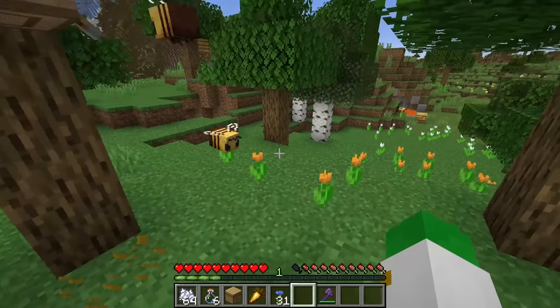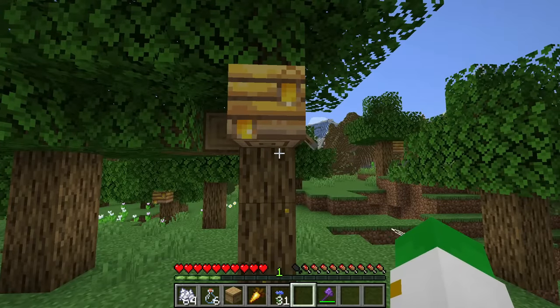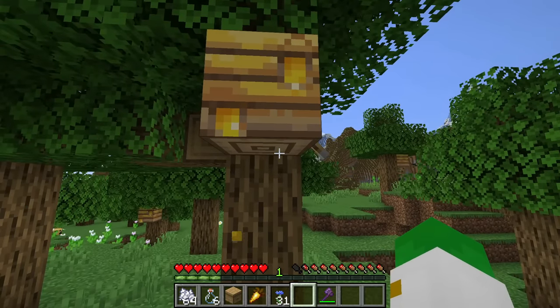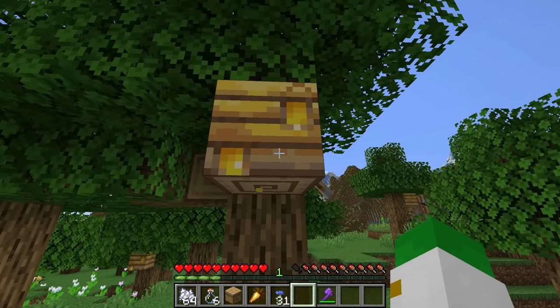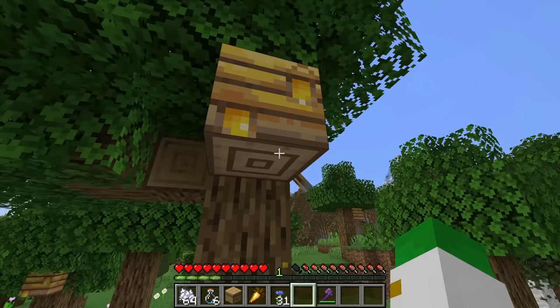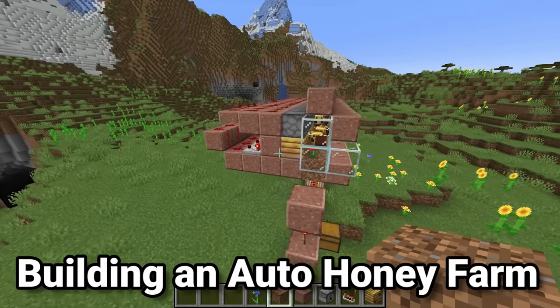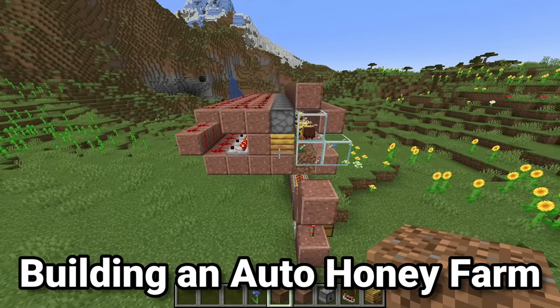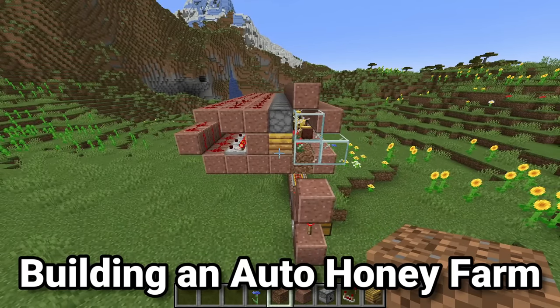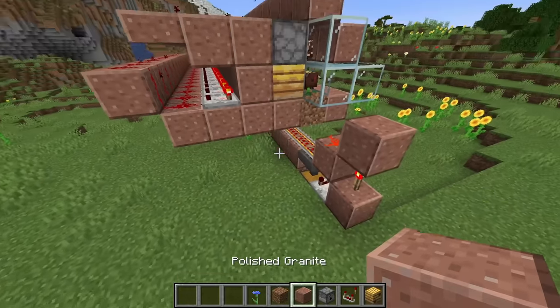If a beehive or nest has three bees constantly pollinating and coming back and forth, it can get more than five honey levels per day, but the beehive is capped at five honey levels. Any more honey they bring back after that just won't be added, so you'll want to make sure to harvest as regularly as possible. The best way of doing that is by making an automatic honey farm, and these are actually a lot simpler to make than you might think — they're one of the simplest farms you can make that's fully automatic.